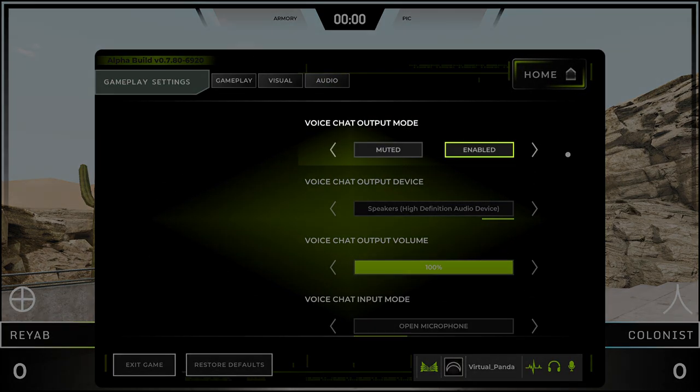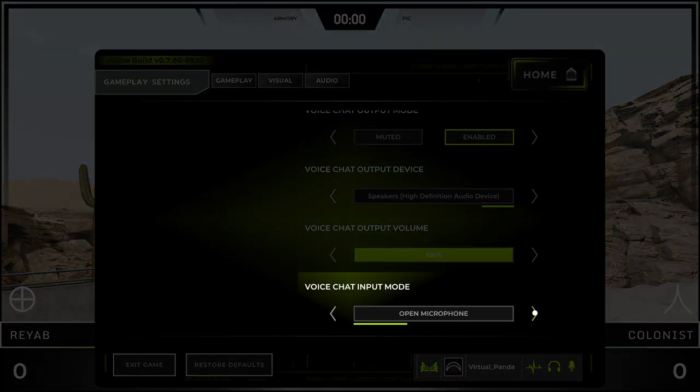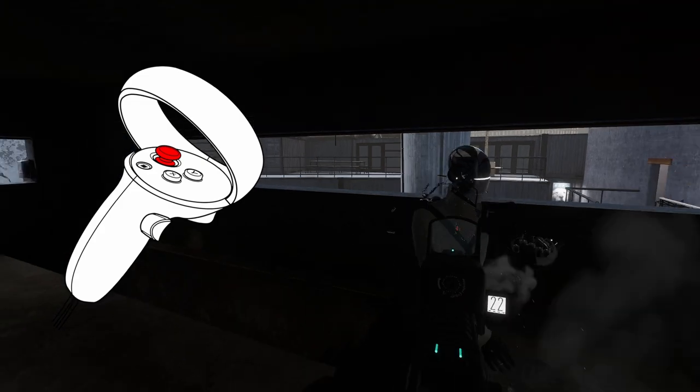Under audio, make sure voice chat output mode is enabled, and make sure voice chat input mode is set to open microphone. You can also set the input mode to mute or push to talk. If set to push to talk, you can press your offhand thumbstick anytime you want to say something.